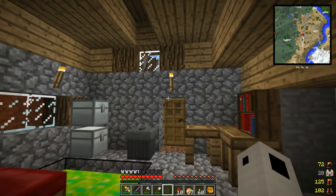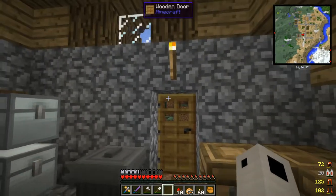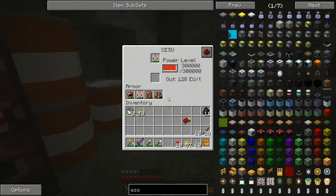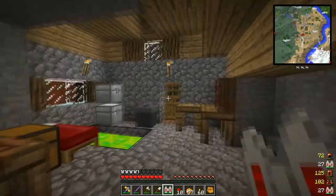Hey guys, Cruz here. Welcome back to TPPI, or Test Pack PZGOR. In the last episode we went around looking for essence and I did not have any luck — could not find any. So what I'm going to do is build a Twilight portal and go into the Twilight, because apparently there's usually a lot of essence there.